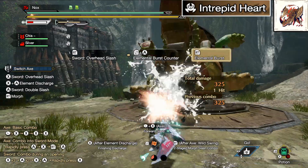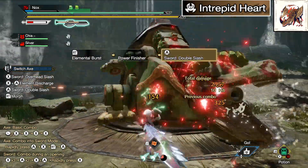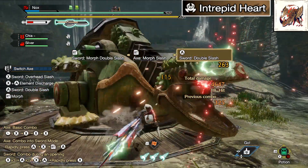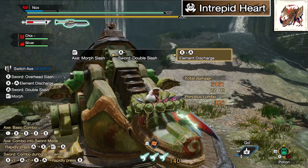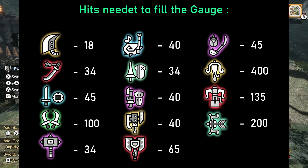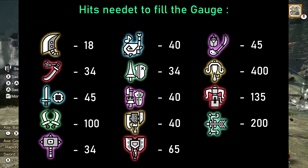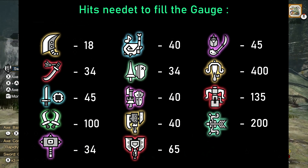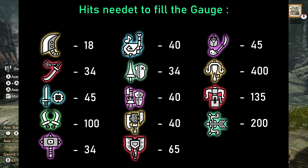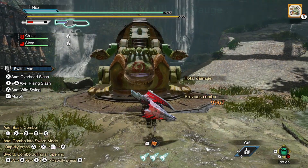We're gonna start with Intrepid Heart, the new skill from the Flaming Espenaz Armor. The first thing we have to do is fill the gauge right underneath our name by attacking the monster. A lot of people think the gauge fills up based on how much damage you're doing, but that's incorrect. For each different weapon type, the gauge needs a set number of hits to fill up. I made a list of the number of hits each weapon needs — you can take a screenshot to have it on hand. Some of the numbers might look crazy, but it actually feels quite balanced if you know how to use the weapons.